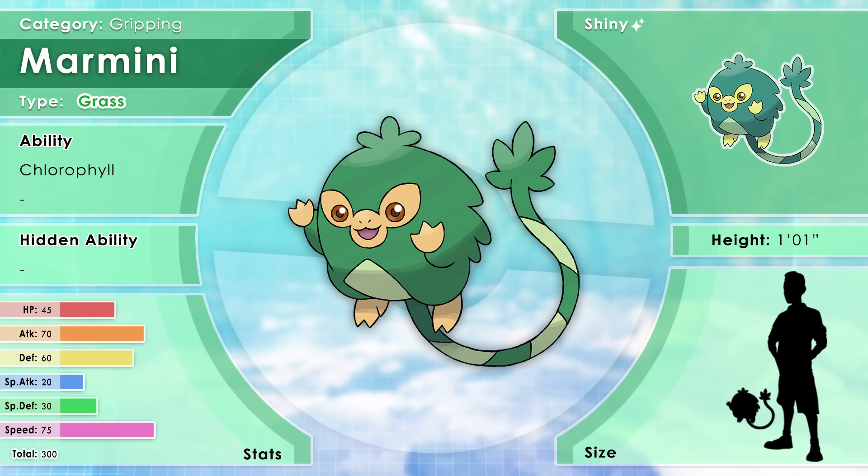Here is Marmini, the gripping Pokémon. This Pokémon can stick onto anything, but once it becomes independent from its parent, Marmini will jump around in search of gum that seeps out of trees. It loves all things sweet and is incredibly social. It will shoot sticky gum to immobilize foes and shrieks at high frequencies to call for backup.